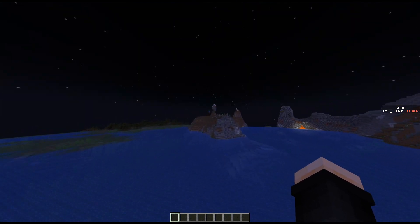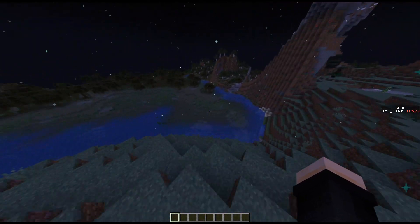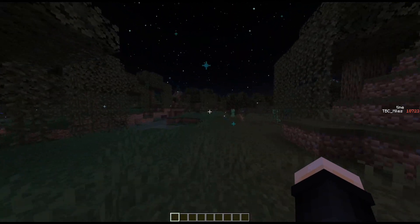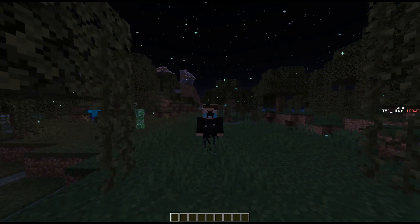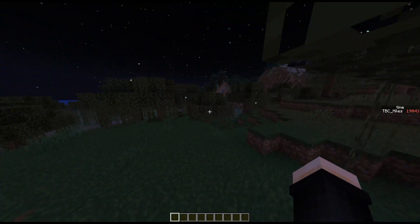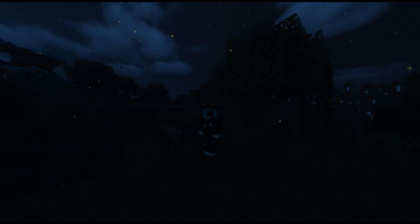This is dependent on the player, so two different players could have different experiences — one in a swamp with lots of fireflies and one in the middle of the ocean with none. Here's the example: not in the swamp biome you get fewer, and once you enter the swamp there are more. I think it looks quite nice. You can download this on Planet Minecraft or on my website — link in the description. I hope you guys liked this video, hit that subscribe button, and I'll see you in the next video!